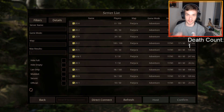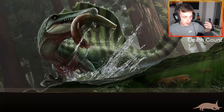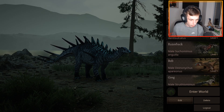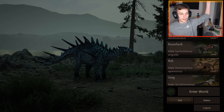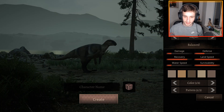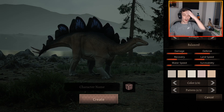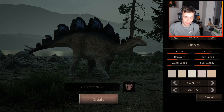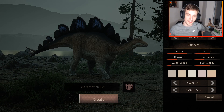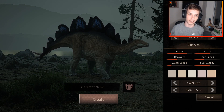We are in Path of Titans and we have got a brand new update. Stego has literally just been added to the game about 20 minutes ago and I'm here to cover it. Who needs Kentro now? Go away Kentro, we have Stego. I was so wrong in my last video predicting Dasplito would be next - Matt dropped Stego out of nowhere, but you know who doesn't love a good Path of Titans theory every now and then.